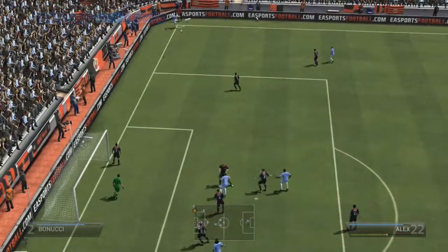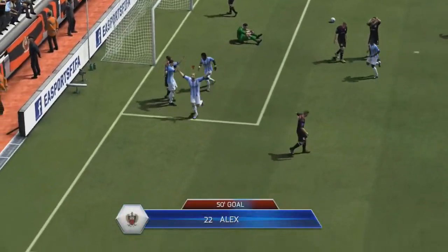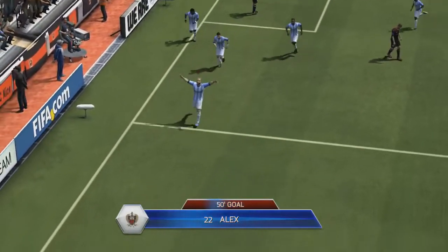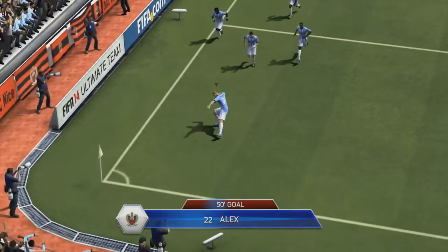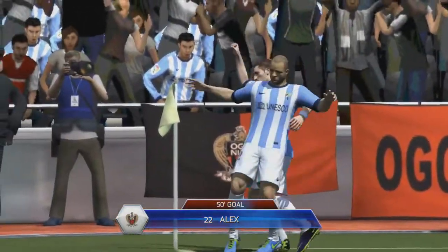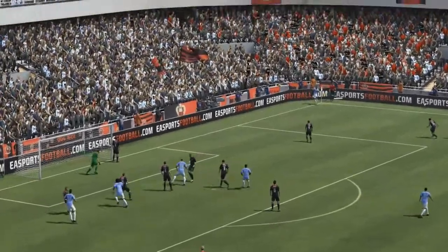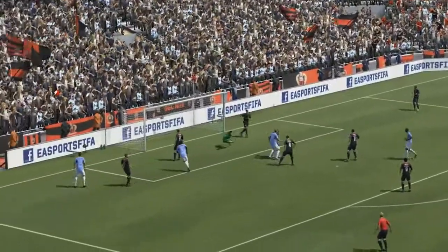I'm going to whip this corner in with Jordan Ayu — can we get something from it? Alex is going to go up, he's going to head it — he's going to go into the back of the net! Alex scores my first ever goal on FIFA 14 Ultimate Team! An ex-Chelsea player — could not have been anyone else in that team but him. Absolutely delighted! What a header from that corner — whipped in from Jordan Ayu, up goes Alex, powerful header. Fantastic — 1-0!